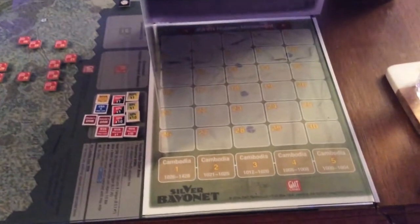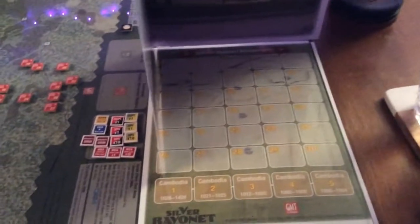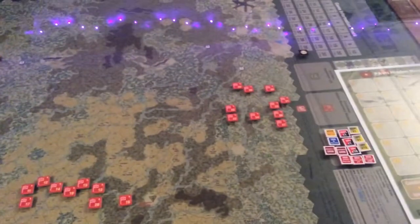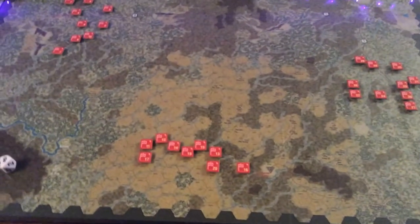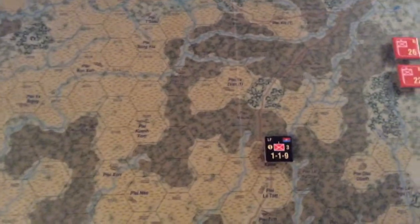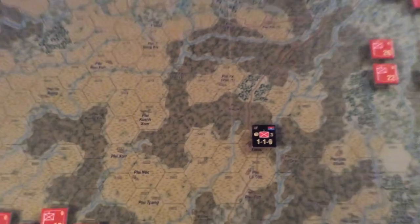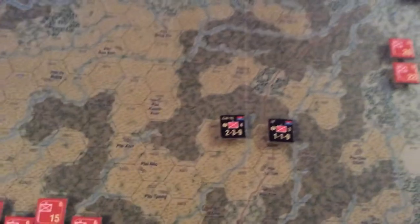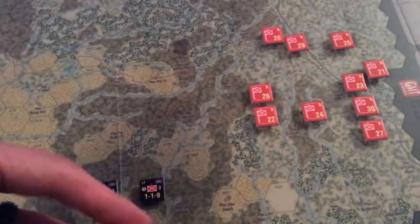Part of my curiosity with this game is the hidden movement system. The two primary forces going up against each other were the North Vietnamese, which were composed of VC — in this case we've got a local force — and there were also some regular VC units deployed in this campaign, and NVA, the North Vietnamese regulars.